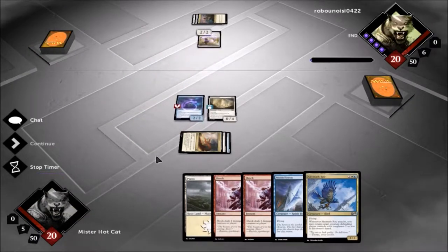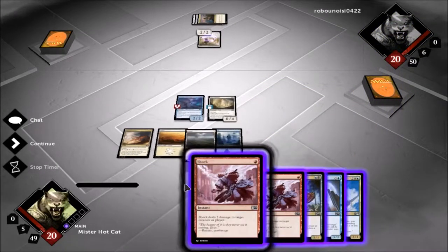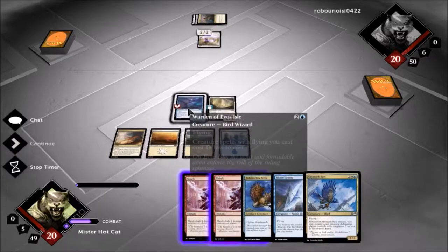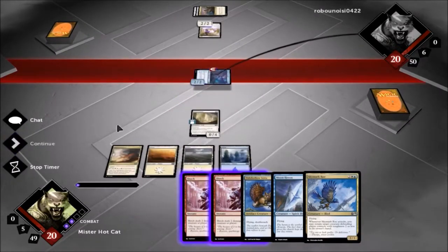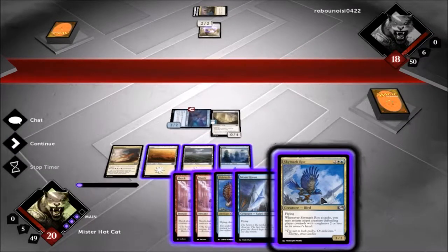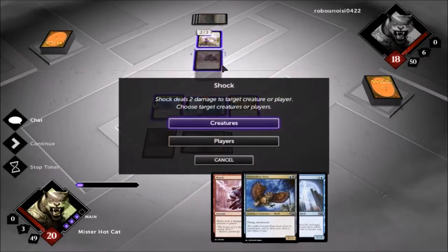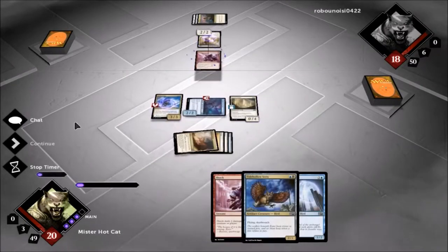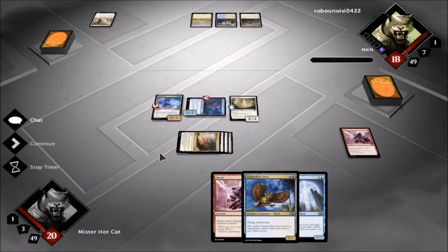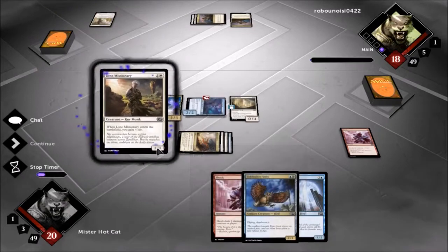Oh man, I might want to — I will be able to kill him. We'll go ahead and drop the — let's swing in with the warden, get our Sky Mark down one cheaper, and we're going to kill the Mentor main phase. We don't want him drawing any cards. Lone Missionary — he would have got to draw a card there.